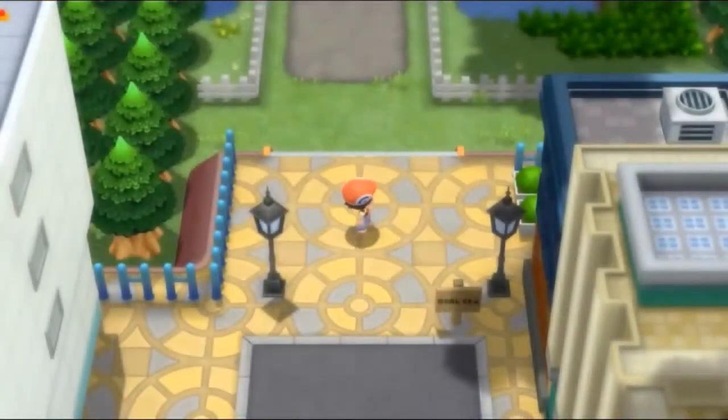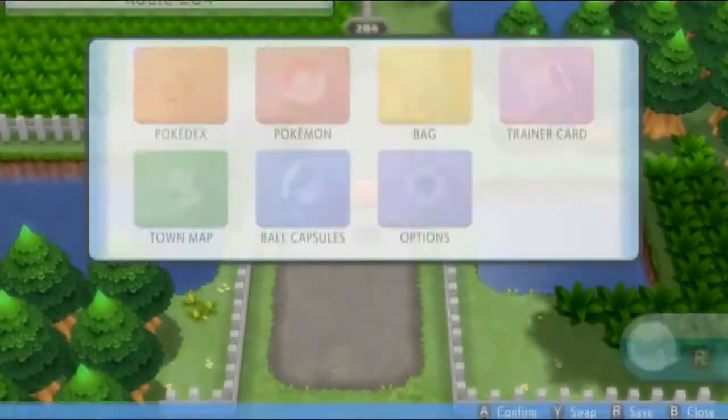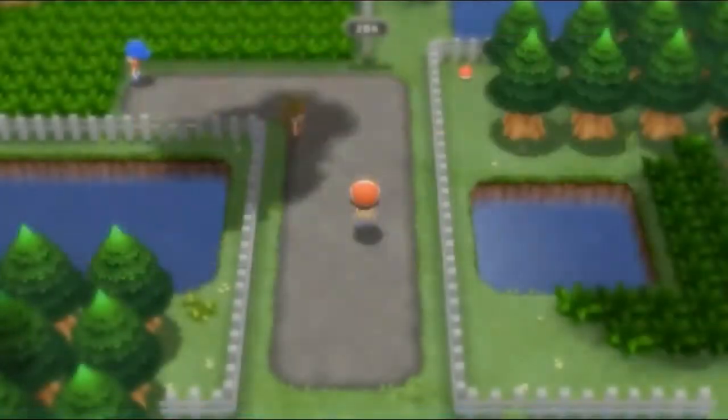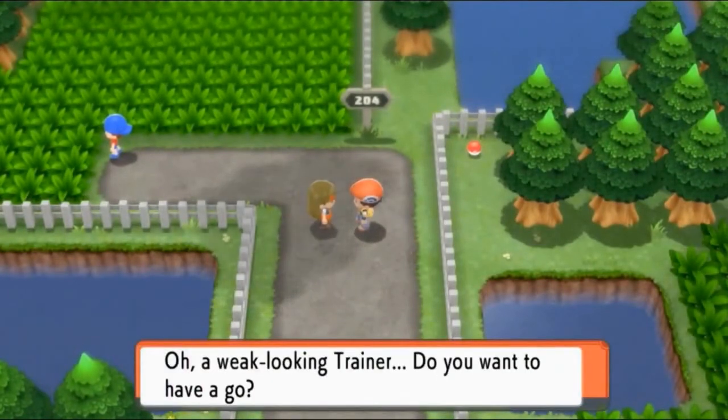I kind of want to just explore a little bit. Here we are on Route 204 - this is actually where we caught our Roserade. Let's go ahead and battle this trainer. Wait - 'Trainer, do you want to have a go?' Man, no respect for the future champ!